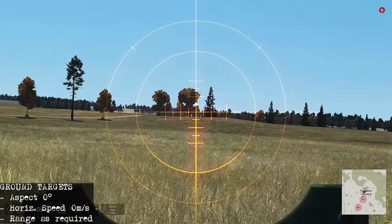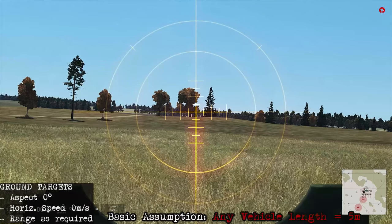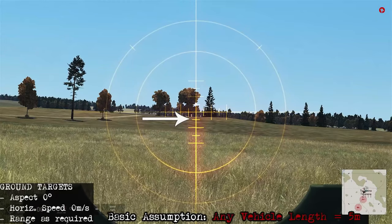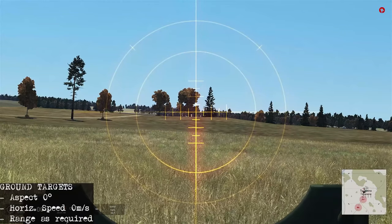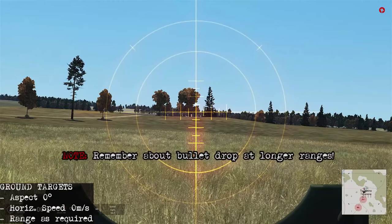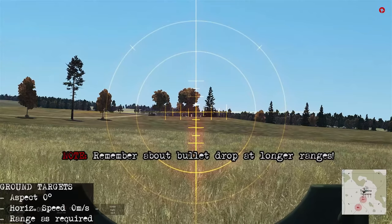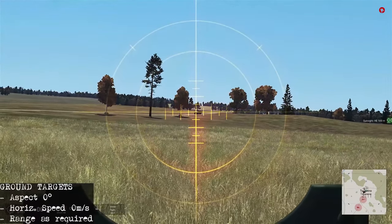Shooting at ground targets uses the same principle. For an easy approach, assume ground vehicles have a length of about 5 meters, then use the mil ranging technique on the sight: if a vehicle fills the 10-mil line it's 500 meters away, if it fills the 20-mil line it's 250 meters away. Waiting for vehicles to come over the hill — the first vehicle appears, moving the sight over and placing it on the 10-mil line to measure: about 500 meters. Setting range to 500 and starting to fire.